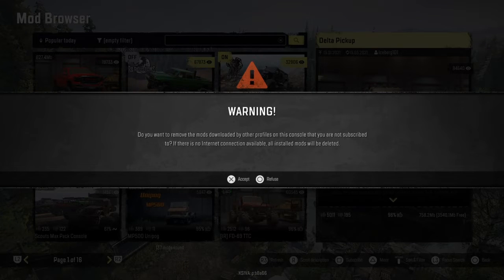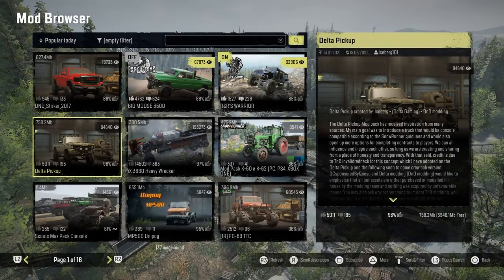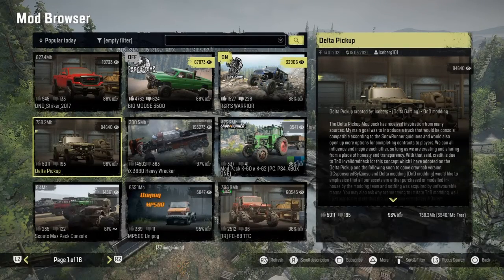Click that. It will ask: do you want to remove the mods downloaded by other profiles on this console that you are not subscribed to? If there is no internet connection available, all installed mods will be deleted. Go ahead and accept that — it should delete those mods.